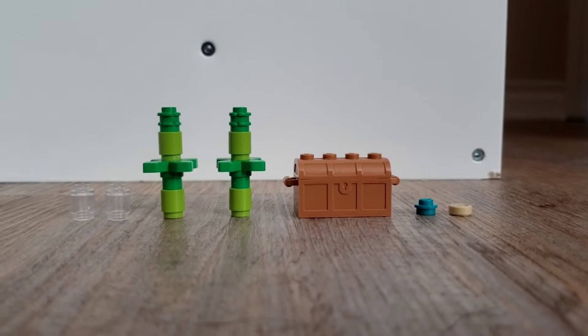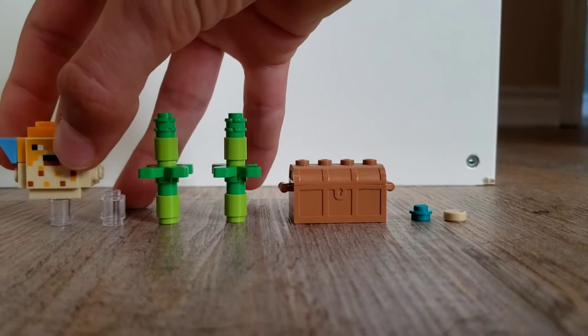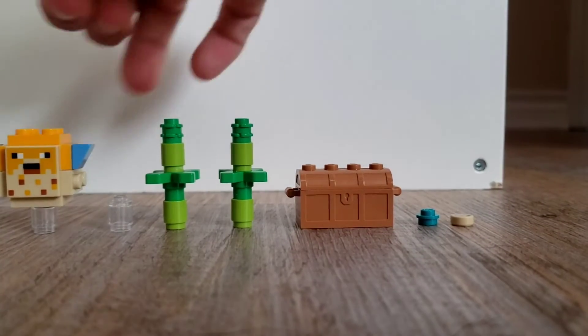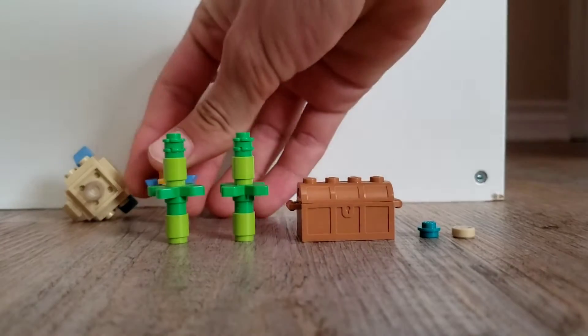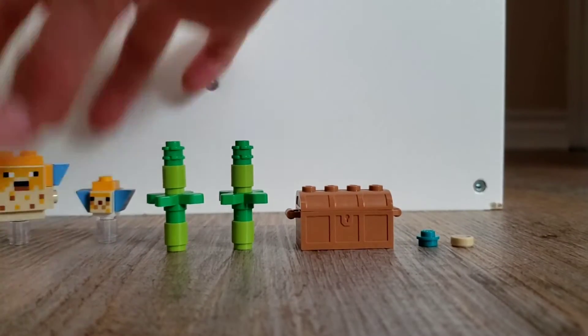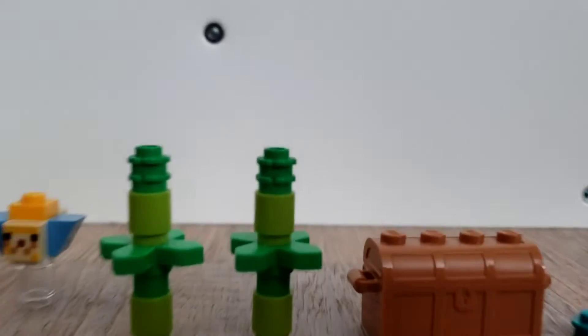A couple more detachable pieces for the set. First of all, we have these clear pieces that the pufferfish can basically float on in the water. We have two of them — one for the big one and one for the little one — and it looks like they're floating around. And then we have two pieces of kelp here.